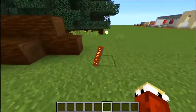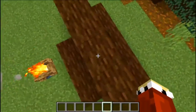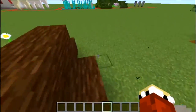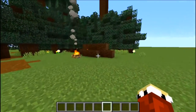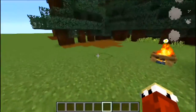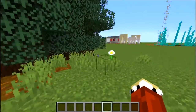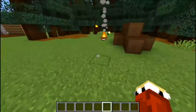In the next build hack, we've got some logs here. They've been placed in a way that makes it look sort of like a firewood log thing. I just think it's a nice build hack you could do for a campsite or something. It's really nice.